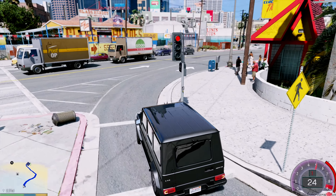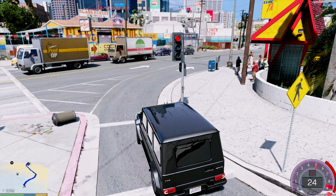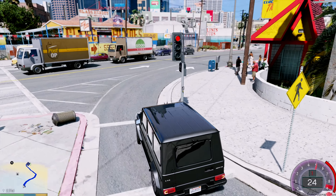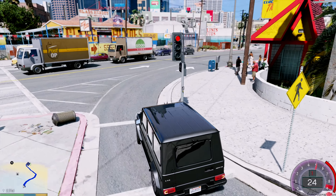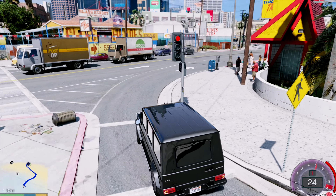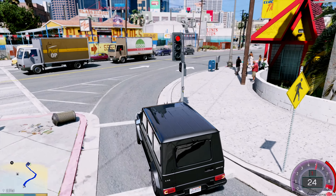I don't know why it shows the name as Zentorno for some reason. Okay, brakes 100%. Bumpers — I don't think this car has any. Oh, look at the details in there — you can see all the fans and everything. Chassis — yeah, I don't think that's an option. Engine, put that all the way up. Exhaust — the exhaust is glitched.